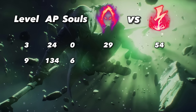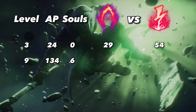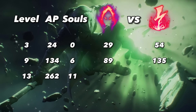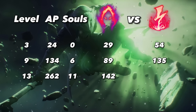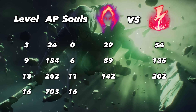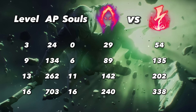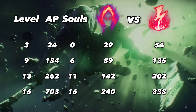At level 9, with Rocket Belt completed, we have 134 AP and 6 stacks, which is a very realistic number. Here Dark Harvest deals 89 damage while Electrocute deals 135 damage. At level 13, with 10 Mejais stacks and Nashor's almost complete, we have 262 AP and 11 stacks. Here Dark Harvest deals 142 damage and Electrocute 202. In the late game, at 703 AP and 16 stacks, Dark Harvest deals 240 damage while Electrocute deals 338. The biggest takeaway is that Dark Harvest doesn't scale nearly as well as most people think, and the stacks needed to outdamage Electrocute are extremely high and unrealistic.